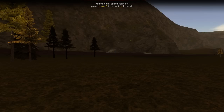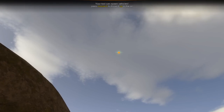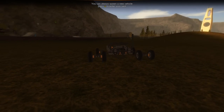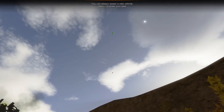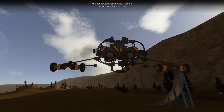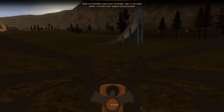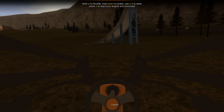We're going to use the buggy for now. The way it works is: once you design a vehicle, you're free to spawn it wherever you want, whenever you want, as many times as you want. If it rolls away, just spawn a new one. Flip it over? Spawn a new one. Runs out of gas? Spawn a new one. That's how it works, at least in this version.